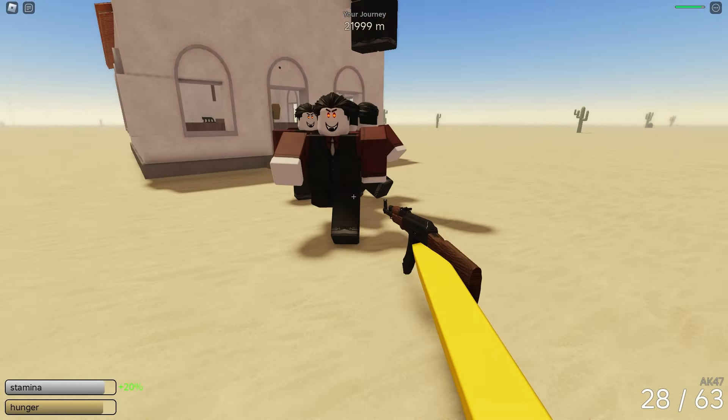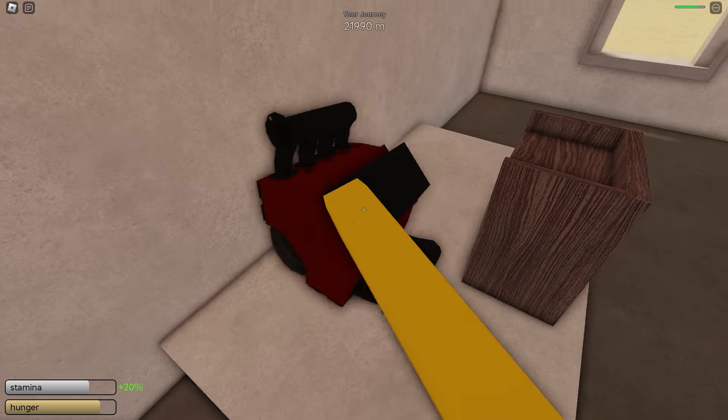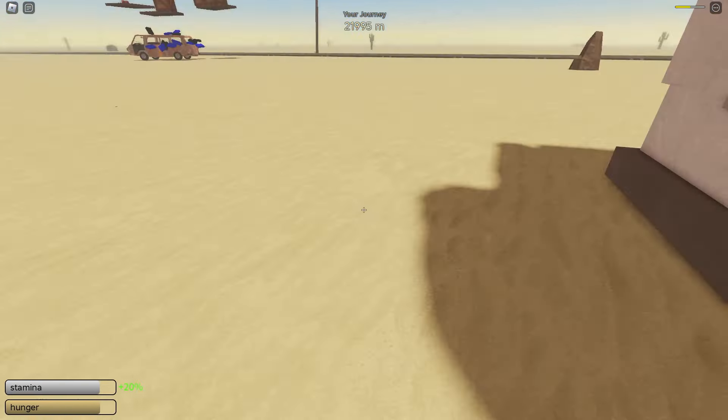Once we get close, we will be ambushed by vampires. Here's this dude right here. Let's go ahead and run inside. Luckily he isn't hitting us right now — here is the vampire engine right here. He is kind of blocking the doorway. Let's go ahead and grab it, let's run out. We could just run away with his engine, but I believe we do get a badge if we kill him.